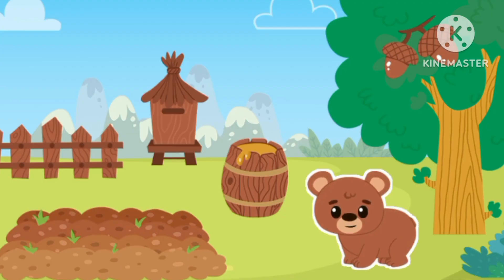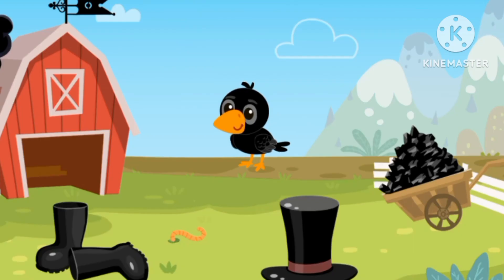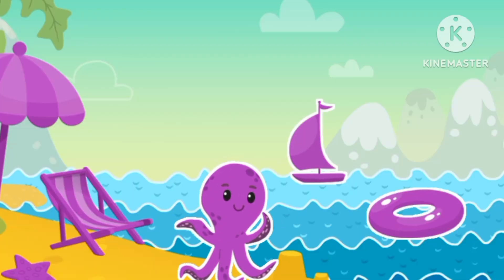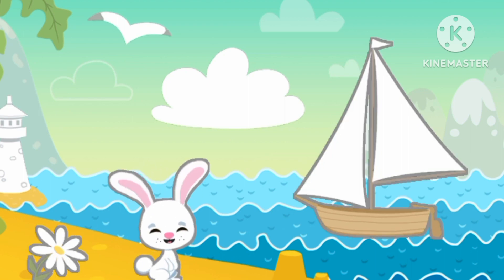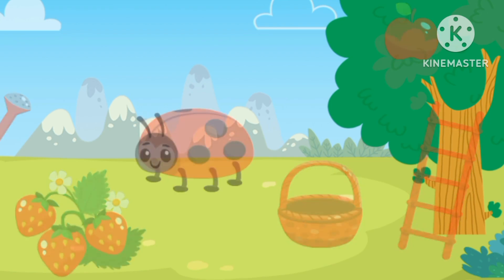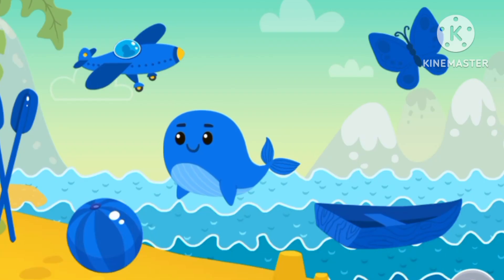Let's find color brown. Brown bear. Color black — black bird. Color purple — purple octopus. Color white — white rabbit. Color red — red ladybug. Red. Color yellow — yellow bird.